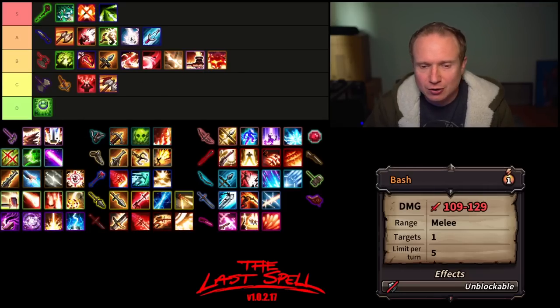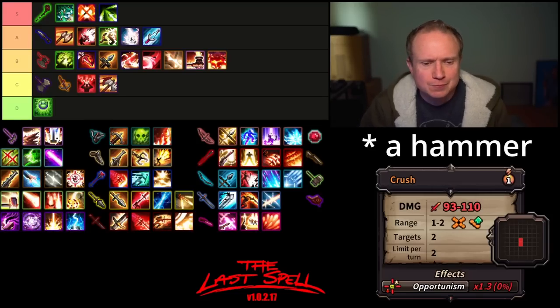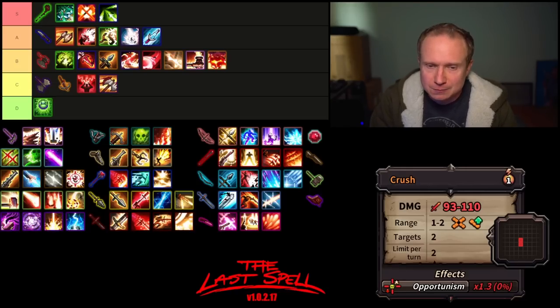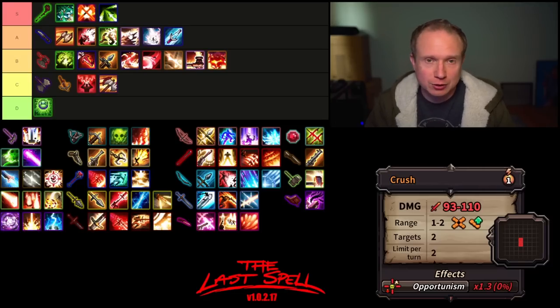Bash does hit surprisingly hard, but it's pretty hard to justify taking the hammer just for that. Then we have Crush, which is skill range modifiable, has a decent damage range, hits two targets, limit two uses per turn, and has a 1.3 opportunism modifier — slightly less than Shred on the axe. Because it's only two uses per turn it struggles a bit, but I think it lives in A tier. It can hit staggeringly hard with the right build.